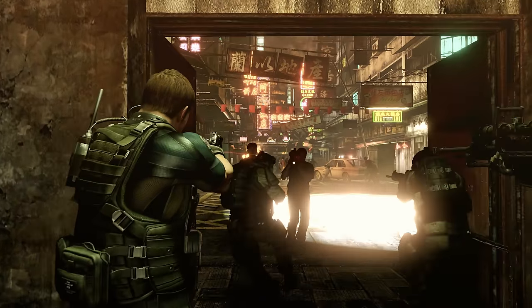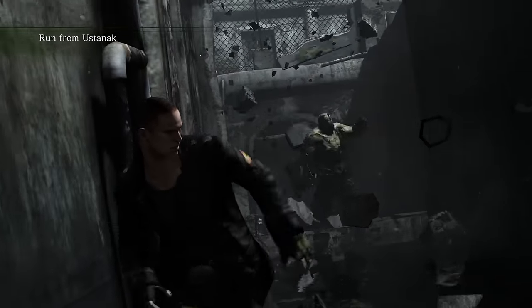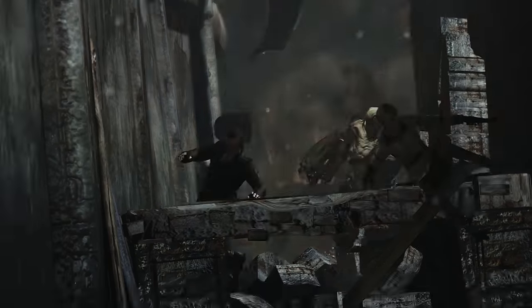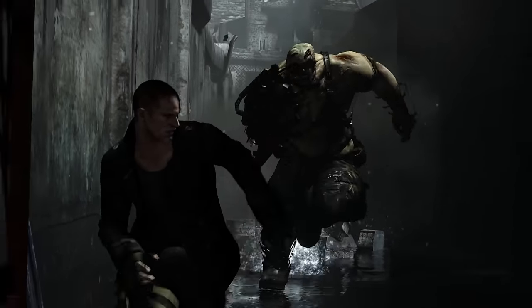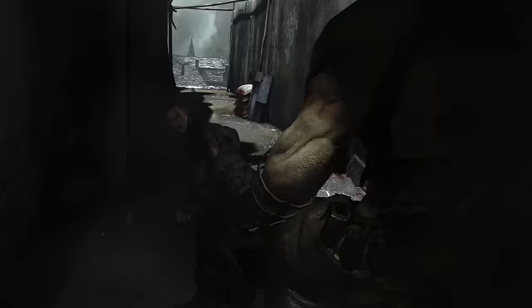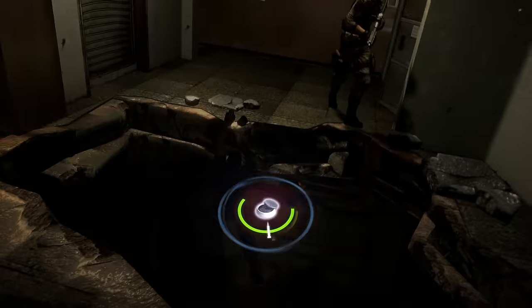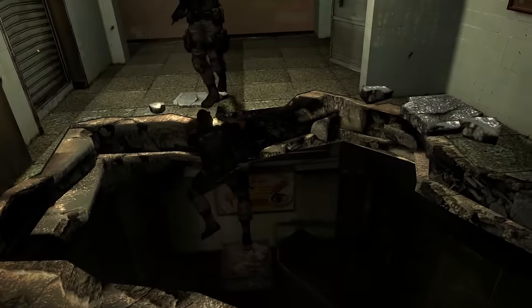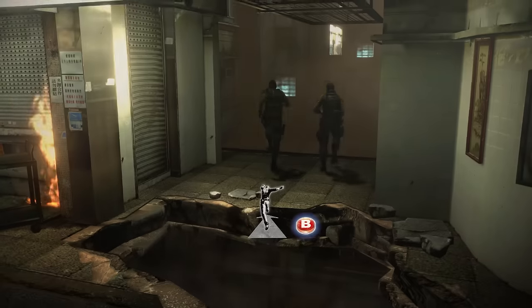The same exact thing goes for doors — if I'm unable to do anything at a partner door other than open that door, why make a totally different button necessary? It's not like I can interact with the door in any other way. I feel like this is some game design 101 type of shit. Let's take a game that we all agree is pretty damn good — Resident Evil 4. In that game you can open doors, climb ledges, melee attack enemies, and pick up items with the same exact button. Did any of you find that to be frustrating or hard in any way? Interestingly, out of everything RE6 gets wrong — which is a lot — this is by far the worst offender, and for some reason I see almost no one talking about it.